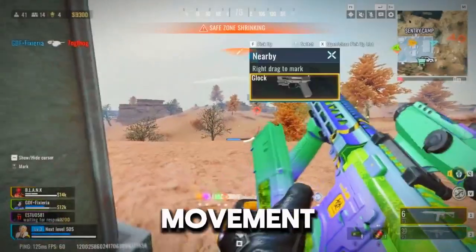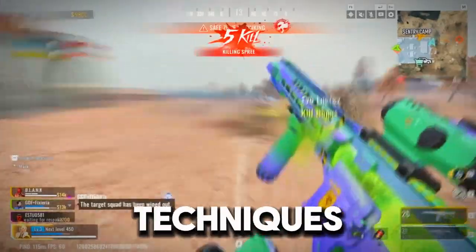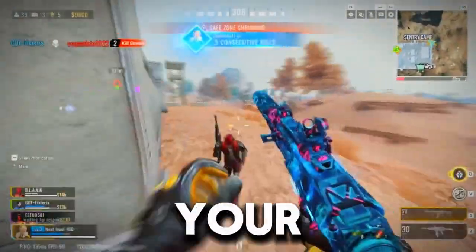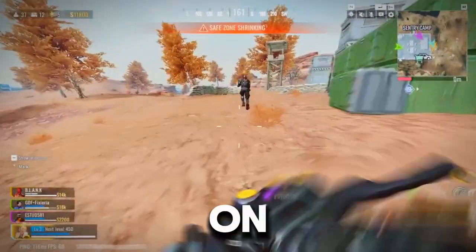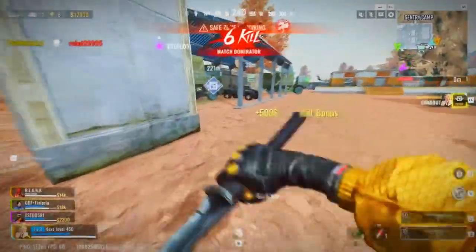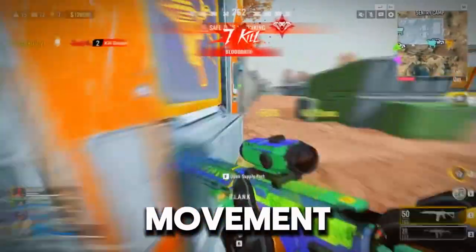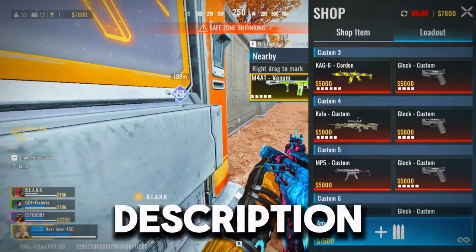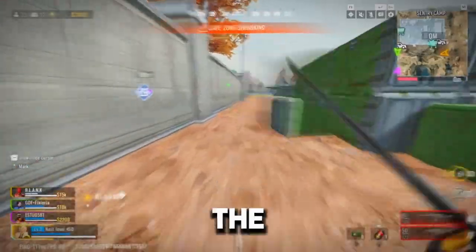Tip number four: movement. Smooth movement is a game-changer. Master techniques like slide-cancel jump, strafing, and sliding to outmaneuver your opponents. Fluid movement can make you a harder target and help you get the drop on enemies. Want to nail your movement skills? Check out my video, '5 Tips for Pro-Level Movement in Bloodstrike' — it'll be popping up on the screen, or you can hit the link in the description. It's packed with tips to get you gliding around the map like a pro.